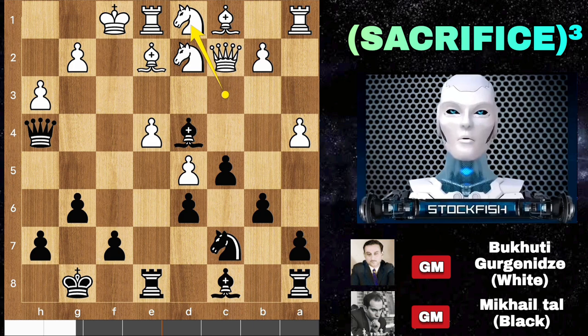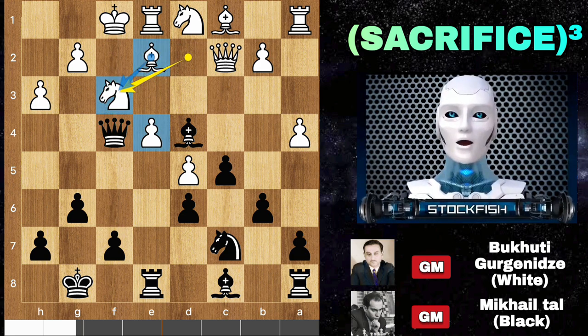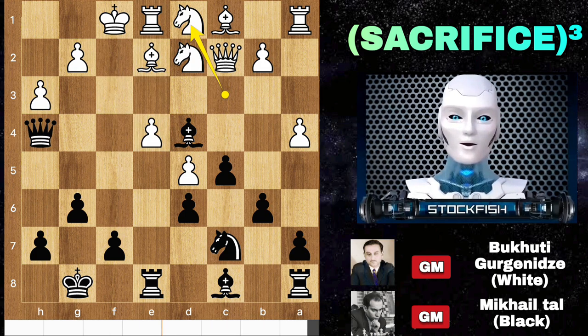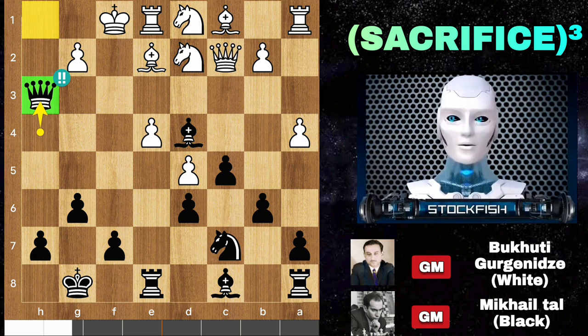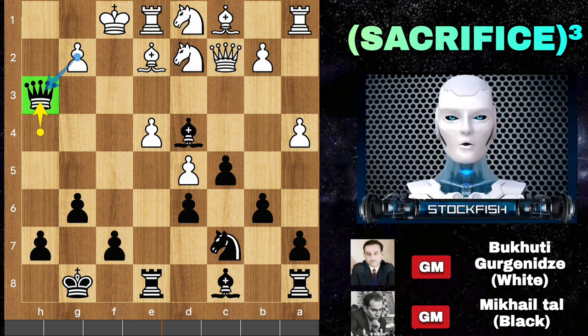Let me give you 5 seconds: 1, 2, 3, 4, 5. If you find queen f4, then congratulations — you are absolutely wrong. Knight f3 can block the check and white's position will be very secure. If you find queen takes h3, then you are correct, because black can't capture the queen with the pawn as bishop takes h3 will be a bishop pair checkmate.